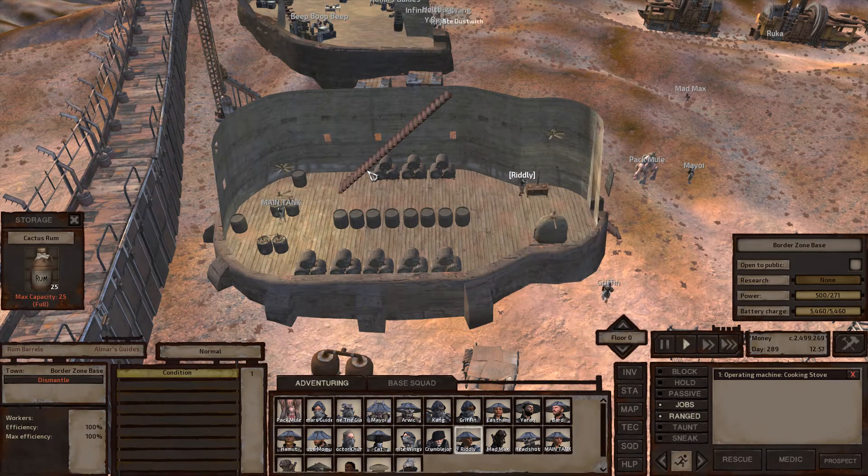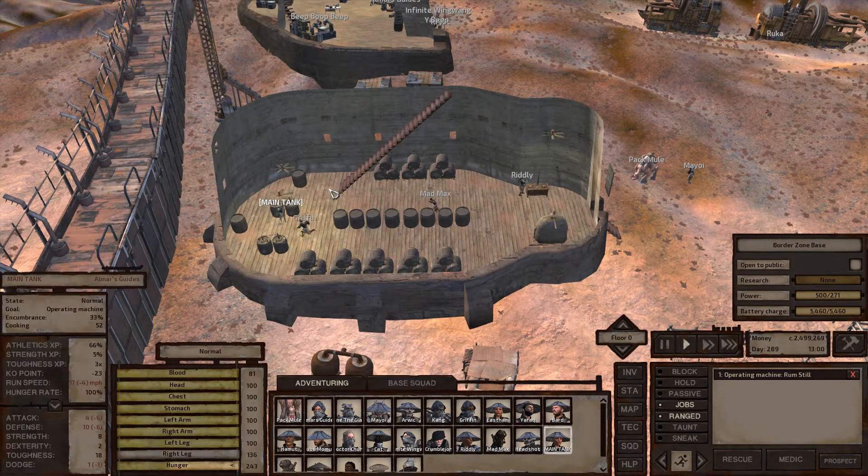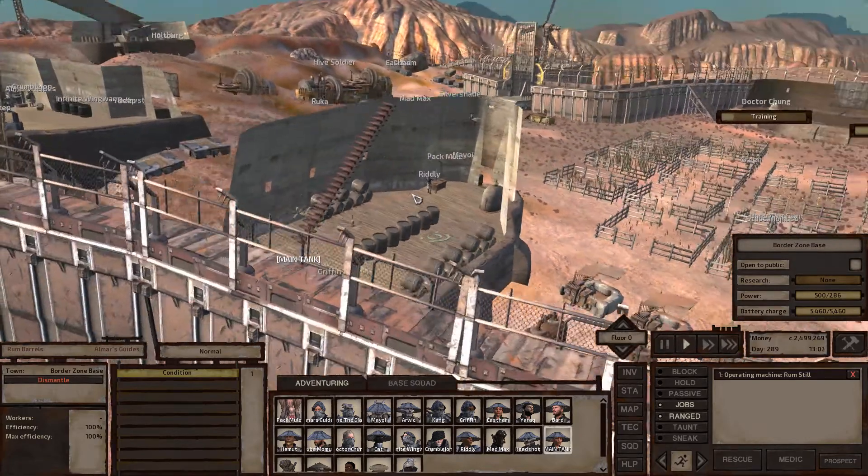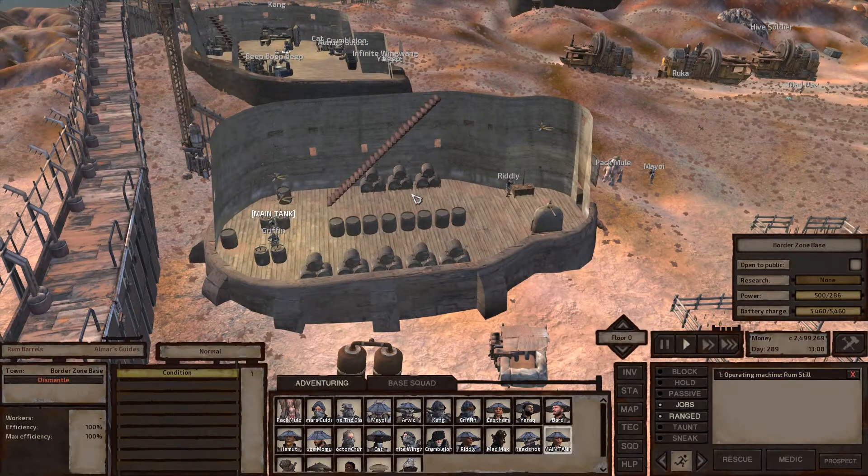Hey everyone, I'm Almar of almarsguides.com and in this video I'm going to be talking about making money through cactus rum production in Kenshi. Cactus rum is one of the alcohols you can only create with cactuses and it is pretty much the one alcohol you're stuck with if you're going to be farming in a desert zone.